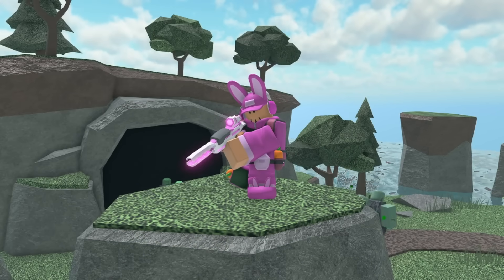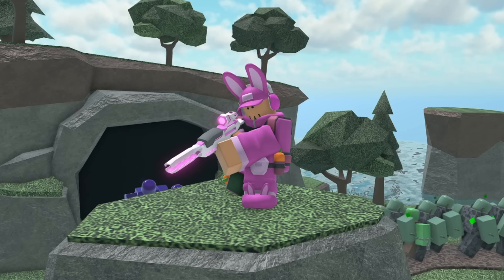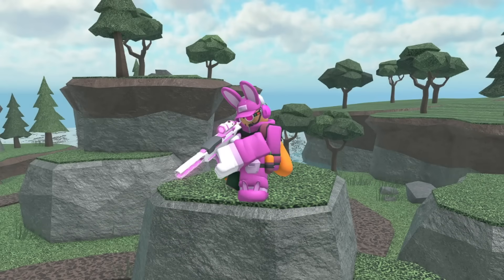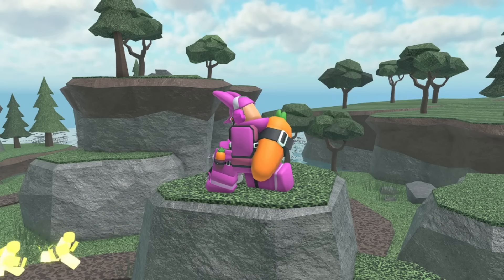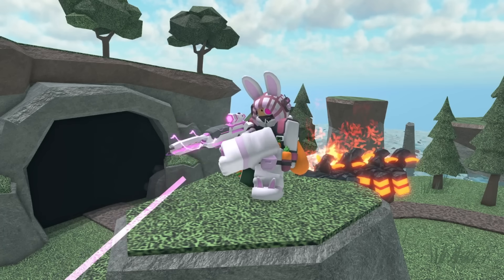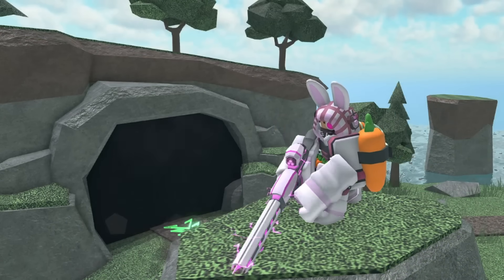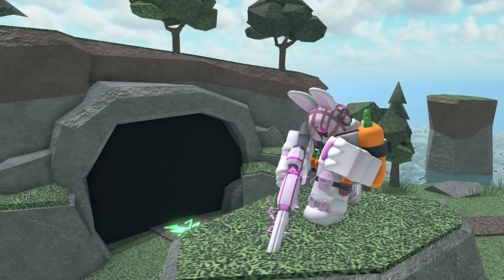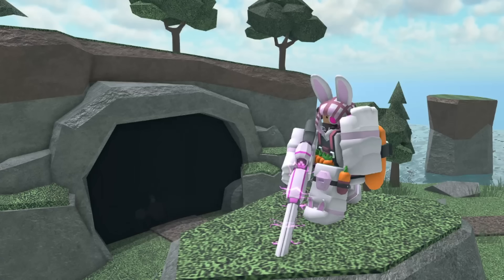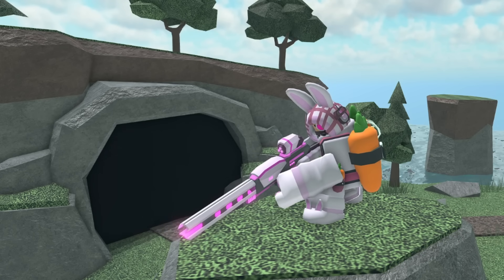Next up we have the Bunny Ranger. At level 0 it has a pink outfit, a pink and white gun, some bunny ears, and a furry uwu face. At level 1 it gets a pair of white gloves. At level 2 it has a pink goggle on his left eye and a carrot as a backpack. At level 3 its outfit turns white and it now has a hood over his head. At max level it now has an upgraded gun and a different pose. I think this skin also looks amazing — it's a perfect combination of cool and goofy and I really love the color palette. So I'm going to give it a 10 out of 10.